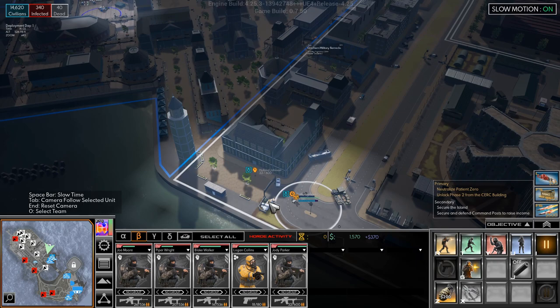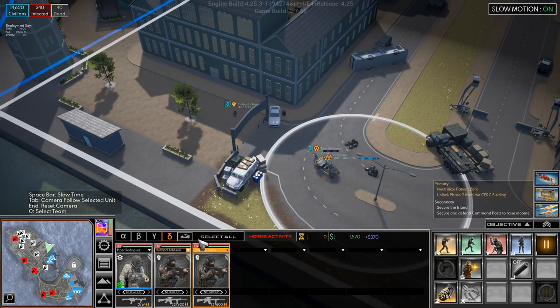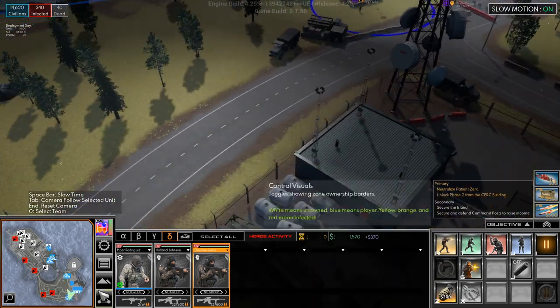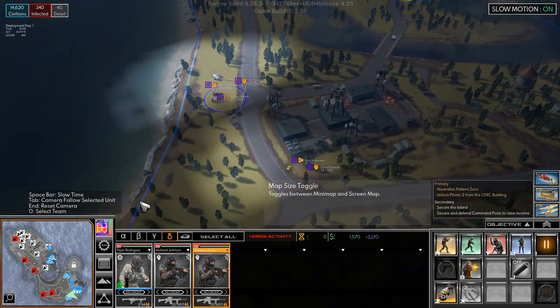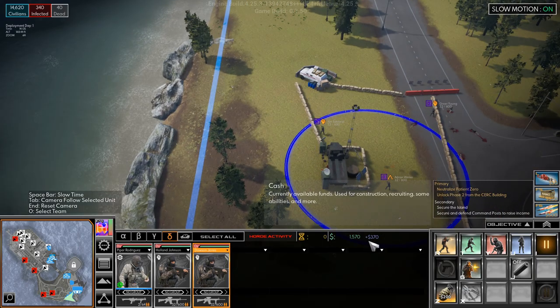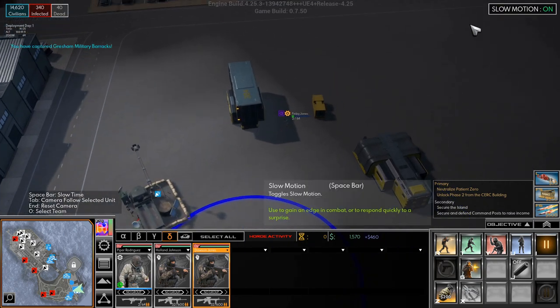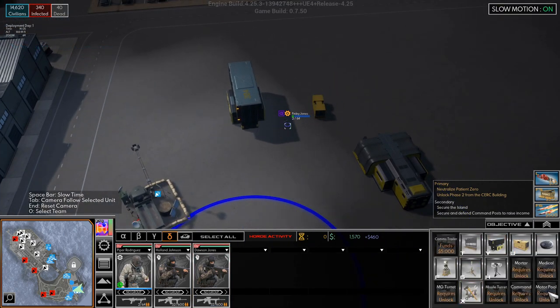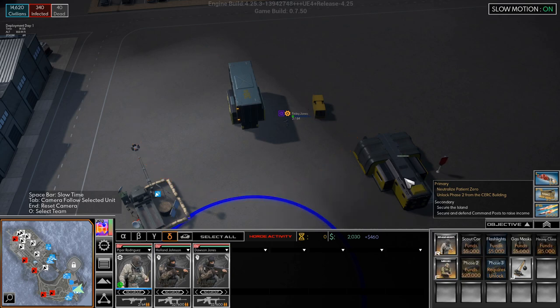Did we take that yet? No, but Holland is almost there. Then Piper can move on. Looking good. I hear a helicopter. So we have a new building — I didn't show you that. Let's just take a look here. We now have a motor pool, which requires an unlock. That's going to be kind of exciting. I actually want to unlock Medix.